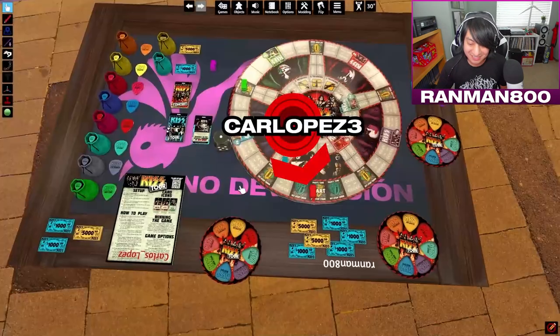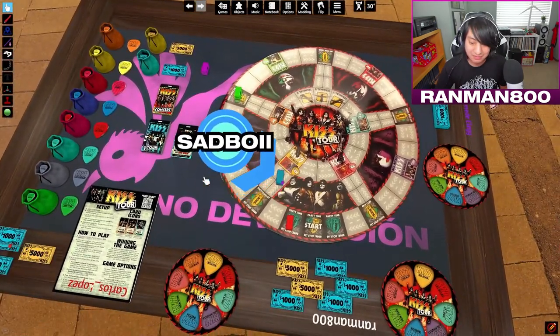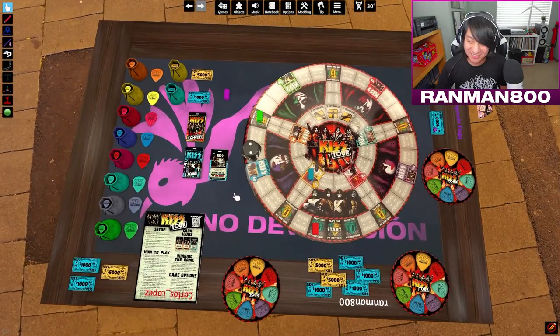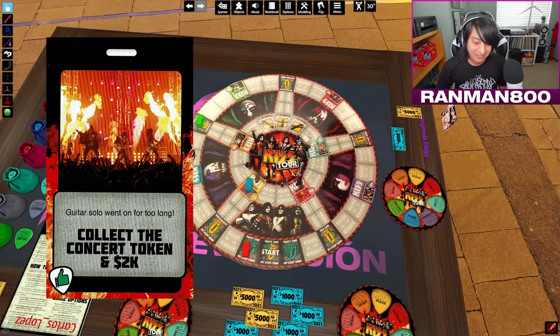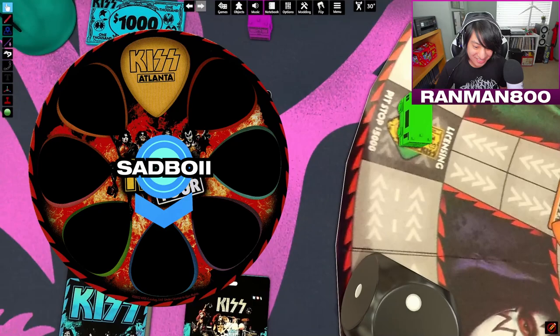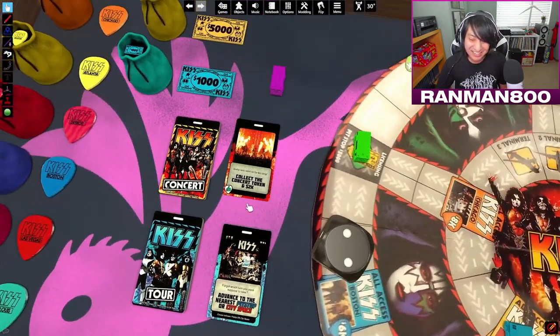Rolling a 2 — I'm taking Atlanta! Well, you gotta pay the money and then draw a concert card to see if you take it. Collect a concert token and 2K. Guitar solo went on for too long — dang! You gotta read the flavor text. That's where all the personality comes in. Otherwise this could be about any band.